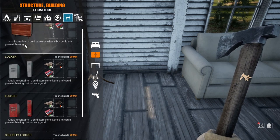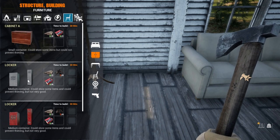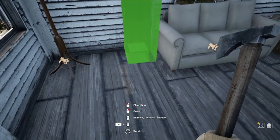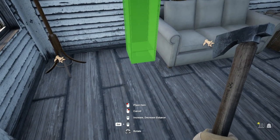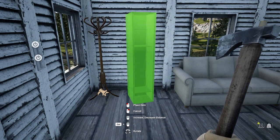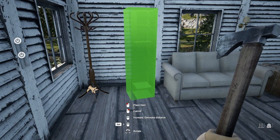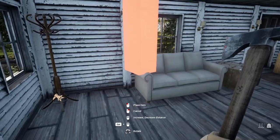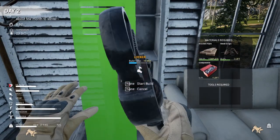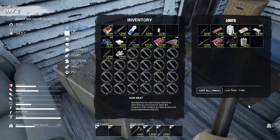Under furniture storage, I think there's different storage types. Cabinet — okay, we need metal scraps. Let's build a red one. Why is it spinning? I'm not spinning that. I don't know if that's facing towards me or away from me. Yeah, I think it's the other way.